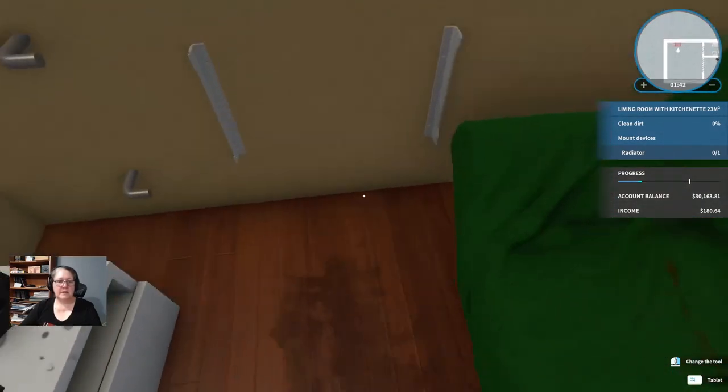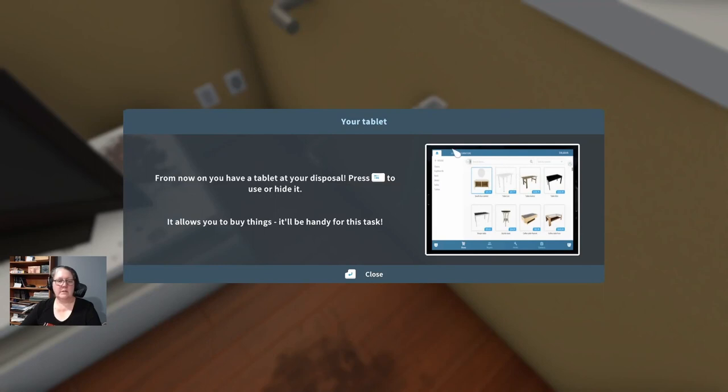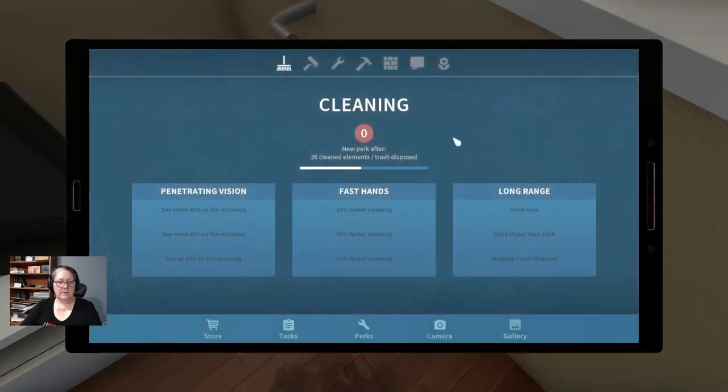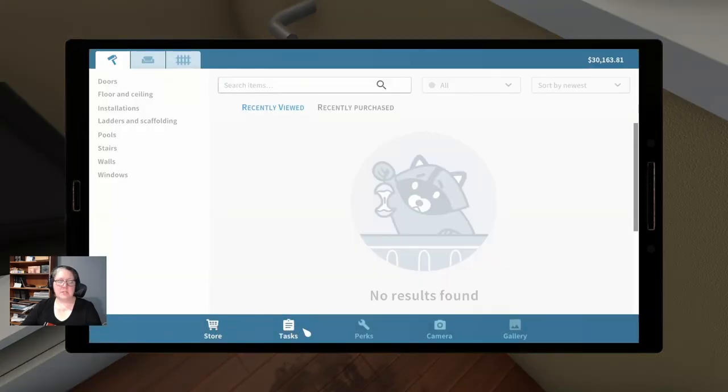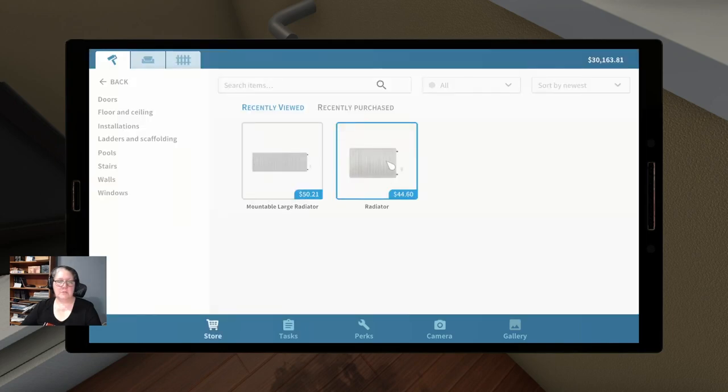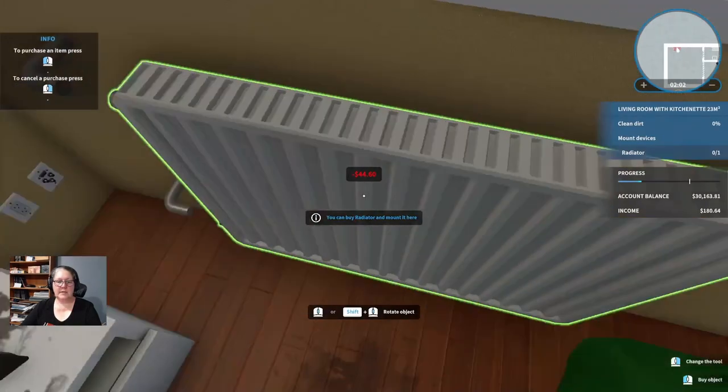This introduces you to your tablet - from now on you have a tablet at your disposal. Press the tab key to use or hide it; it allows you to buy things that will be handy for this task. We will go to tasks in your tablet - go to tasks - it makes it so much easier to find what you need for your task.